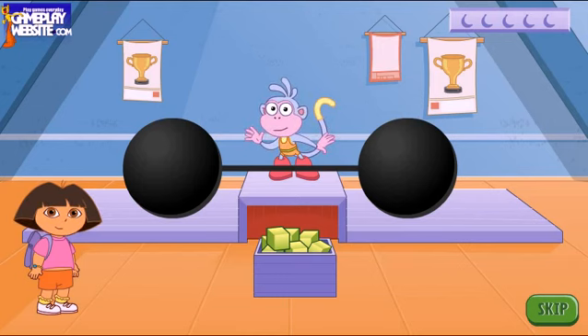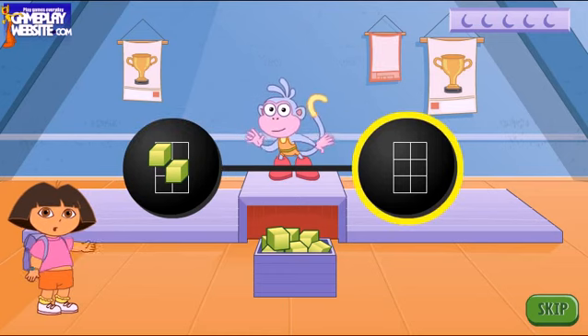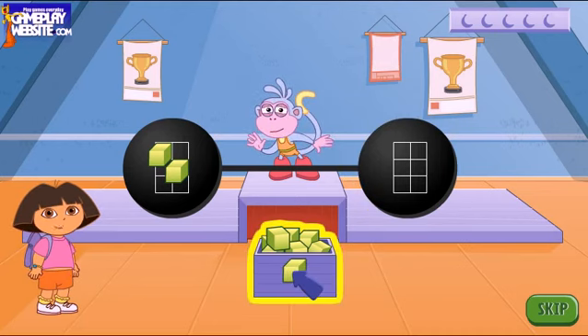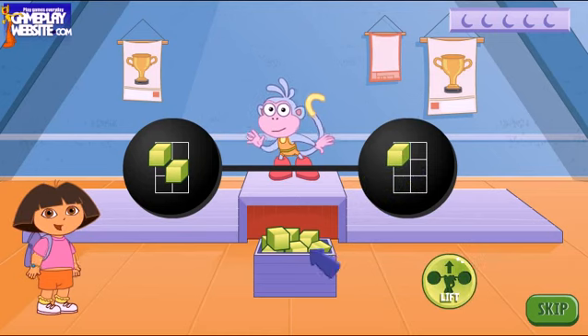Boots can only lift the barbell if both sides are the same. Look at the blocks! Can you build the same picture on this side? Use your mouse to pick up a block from the box, then click where you want to place it. Do the same for any other blocks you may need.